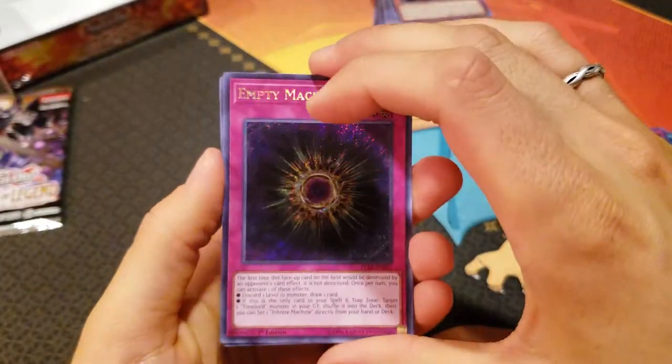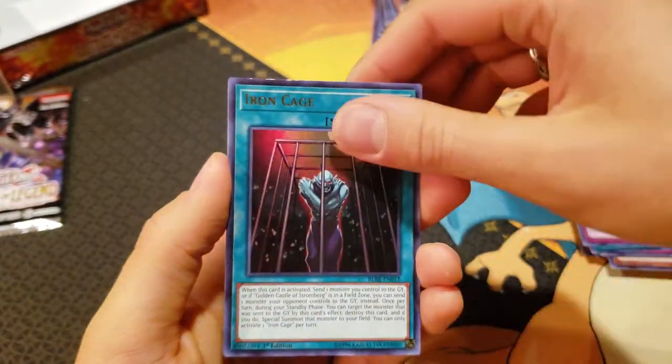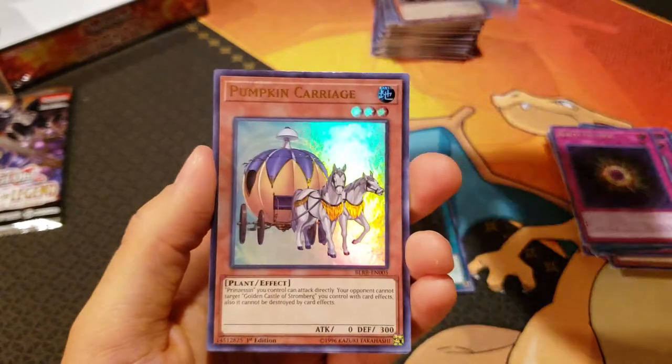Kraken Pax. We've got another Empty Machine, Iron Cage, Pre-Preparation of Rites, Pumpkin Carriage, and a Trickstar Narcissus.